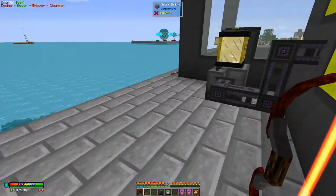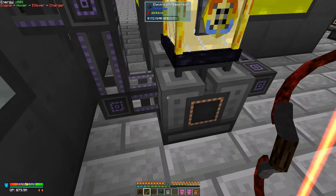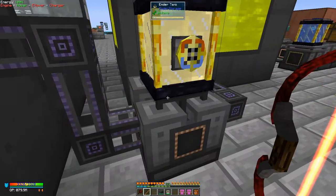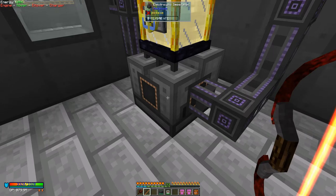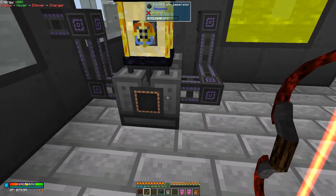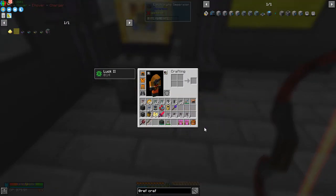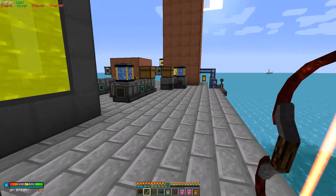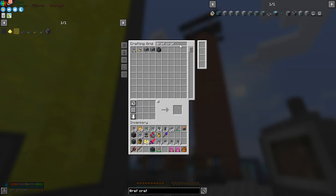Right, back again. Here I have an electrolytic separator connected to a tank on each side, but it has no power. To provide it with power, I'll just put down a flux point — I'll need to craft one.